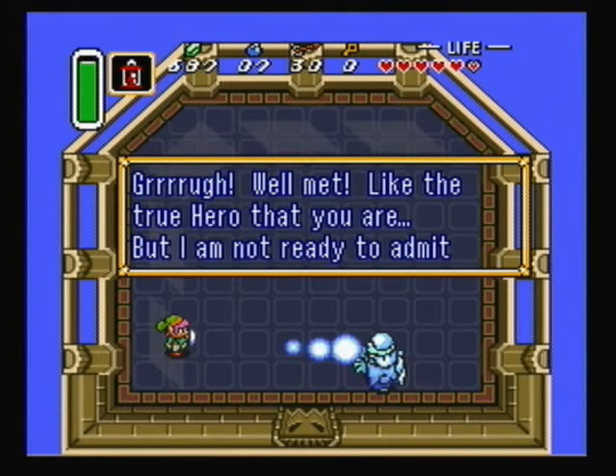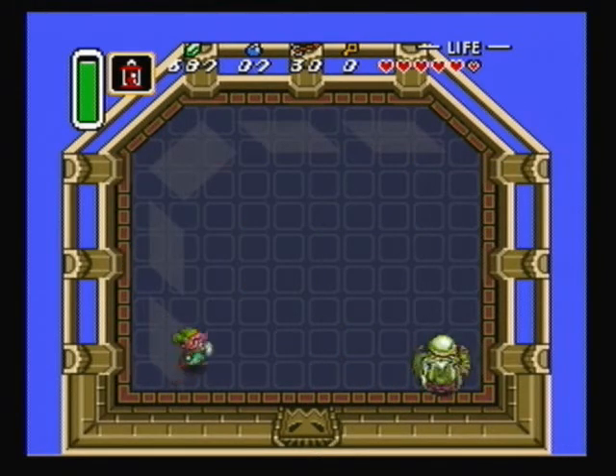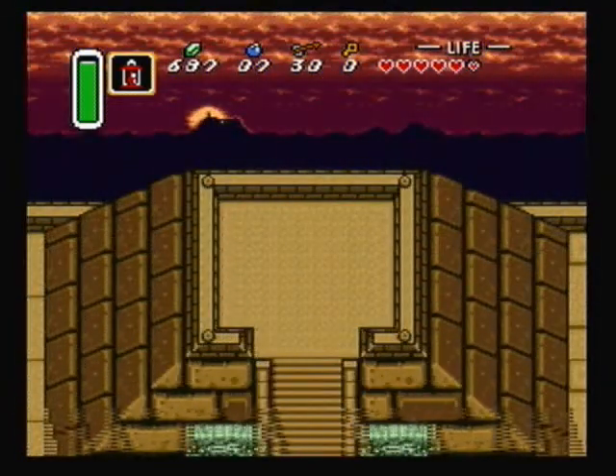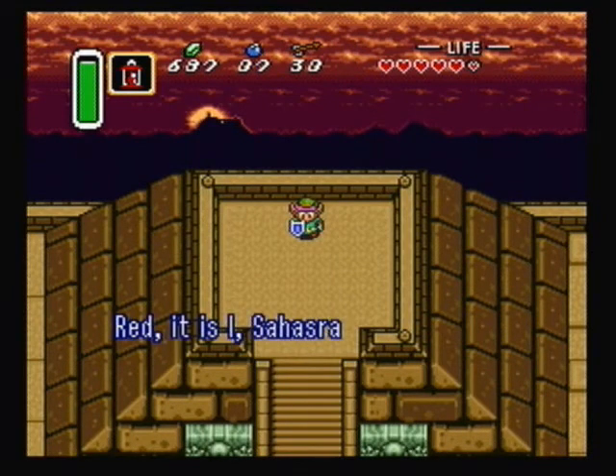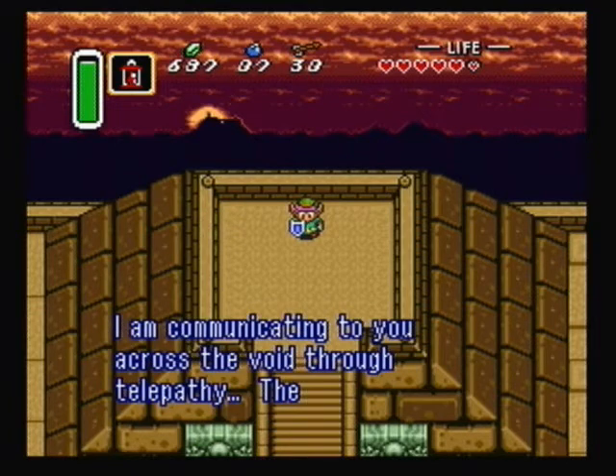Agahnim: "Well met, like the true hero that you are. But I am not ready to admit defeat yet. I will draw you into the dark world. All round and round." Now we're starting our journey here in the dark world. Sahasrahla speaks: "Red, it is I, Sahasrahla. I am communicating to you across the void through telepathy."